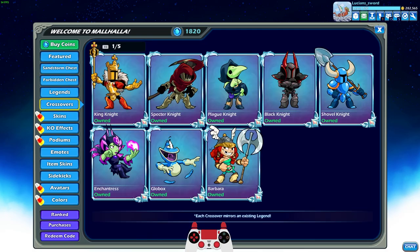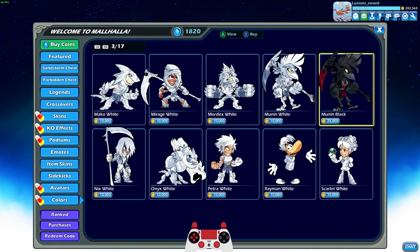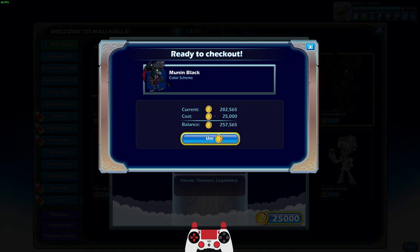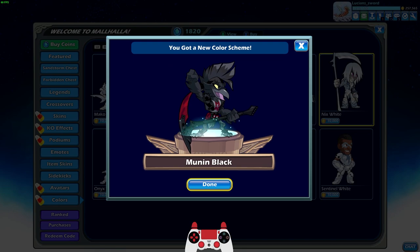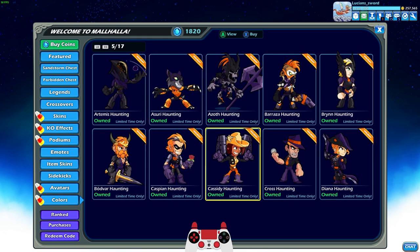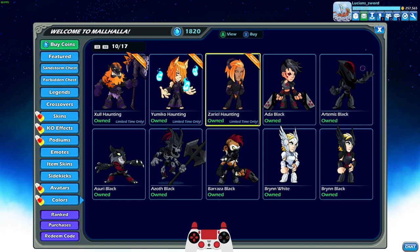I know some of you are probably going to wonder — Lucian Sword has black colors for every single legend in the game, and yes I do. The next question is how did you do that and what is the fastest way? I don't know if anybody is more experienced at unlocking black colors in Brawlhalla than I am. I know people have done it using bots, just letting the bot play offline when they're not even at the computer — that's not what I did. I actually purchased them all legit by playing the game.